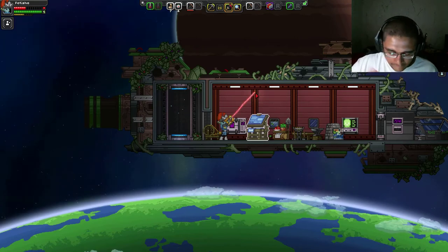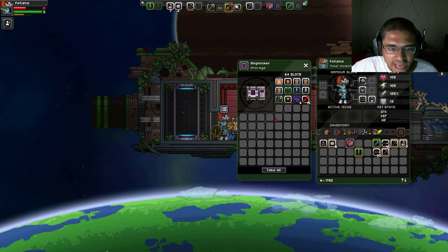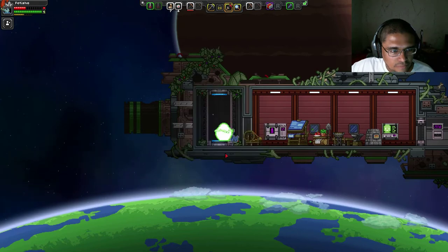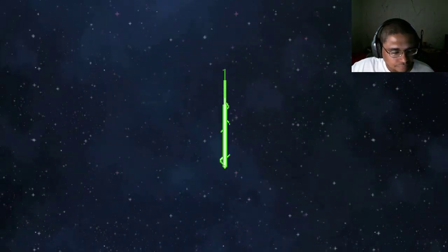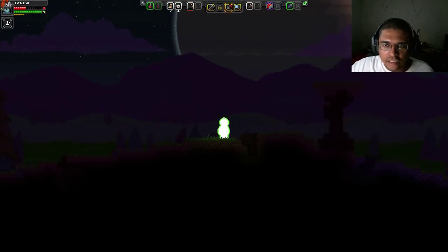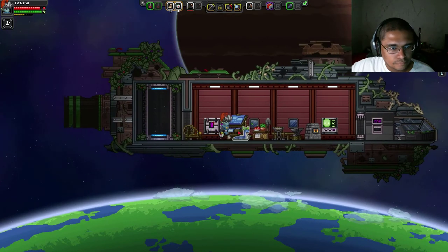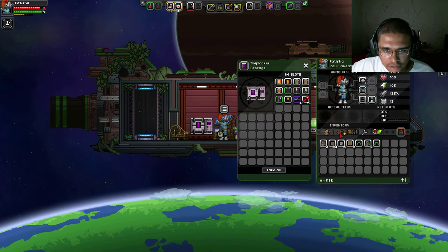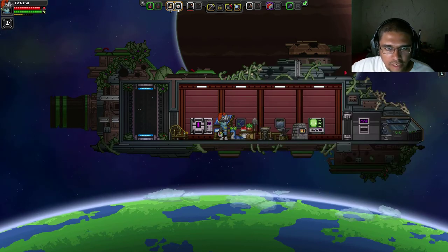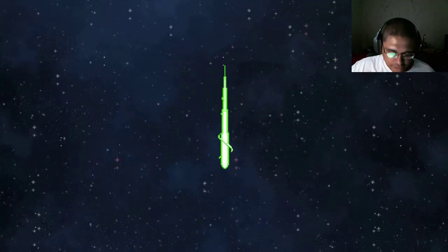So I need more core fragments. Based on my current scenario, I have no space and almost no space for resources. I really don't want to build a house here — this place is dangerous as hell. So I'm going to put all my materials right there.